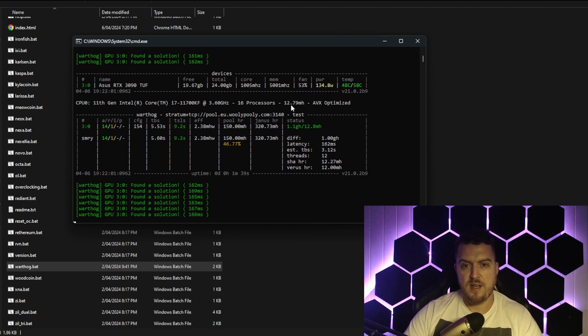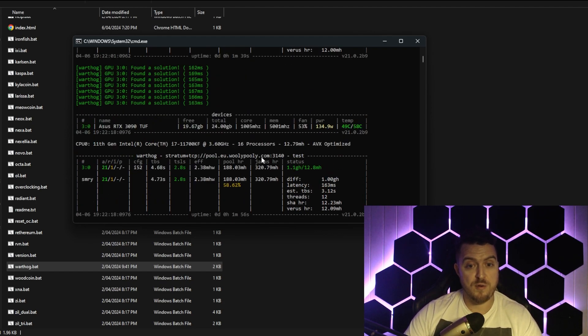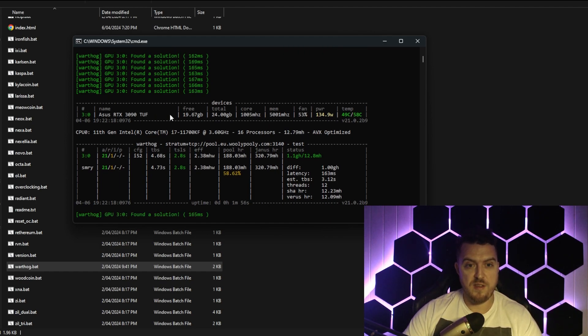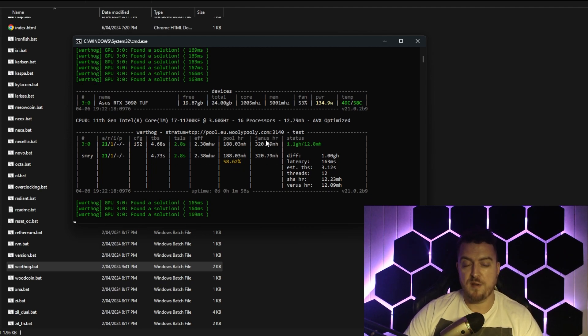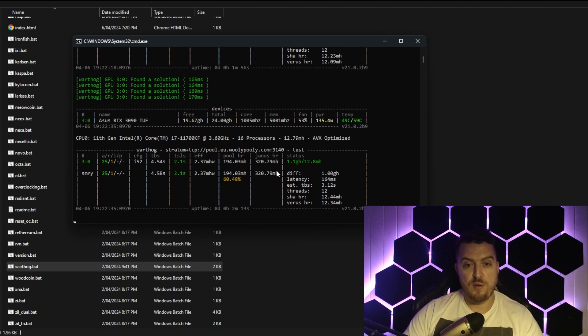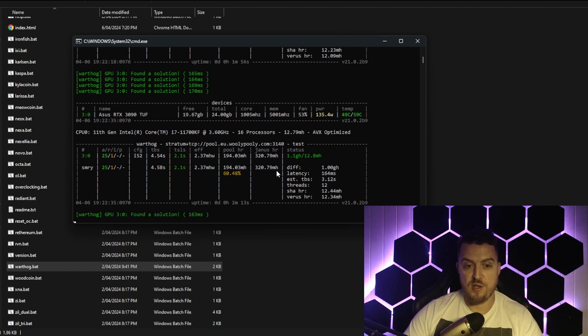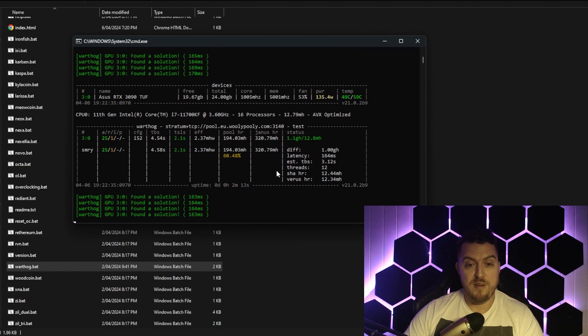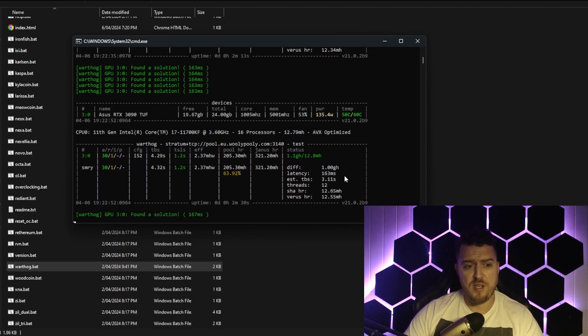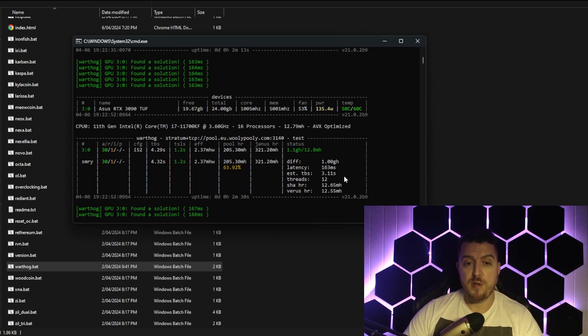This number — 12.79 — is my CPU score, as opposed to my GPU score here. These two need to work together. I've only got an i7 in here, but on my other rigs running a 5900X the CPU score is much much higher. The better the CPU you have, the better — you want a good CPU-to-GPU ratio. If you've got a great graphics card but a weak CPU it's going to hold you back. You need a good CPU, and that will help even an average GPU.